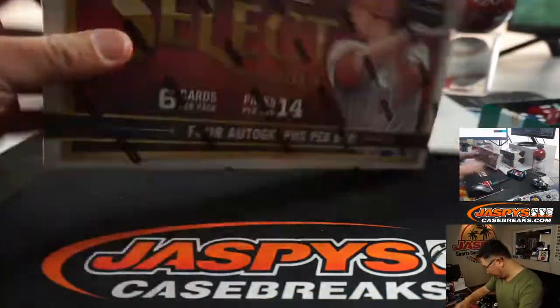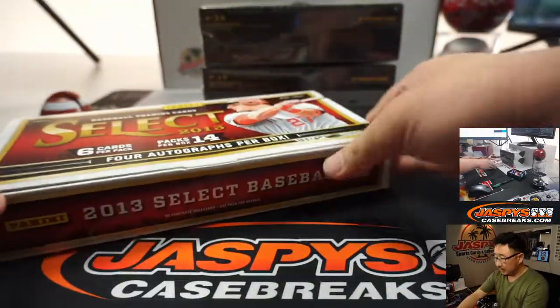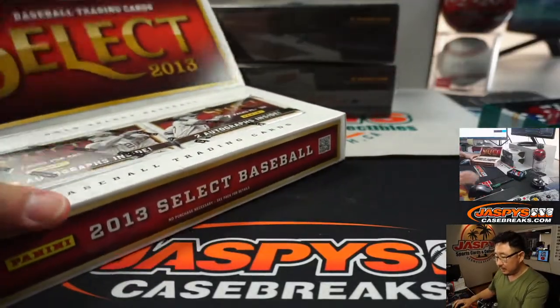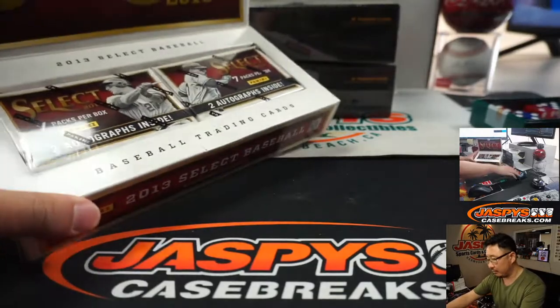All right, we're going to pop open this fresh box here. One, two, three for the left side; four, five, six for the right side.